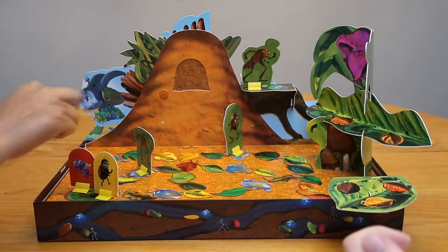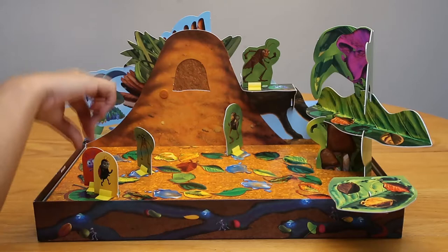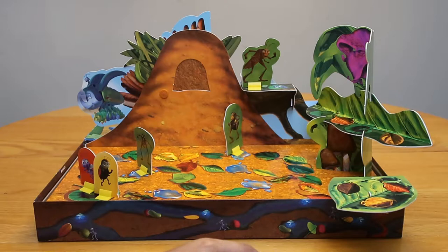I rolled and got reversed, so we switch places and I go nowhere — your turn. You also got reversed, so we both go nowhere. Then a water drop comes up, meaning I can move to a water space. I move a grasshopper piece over.